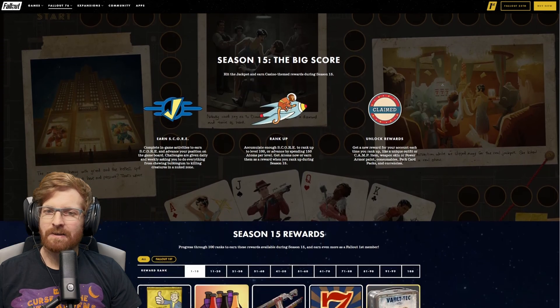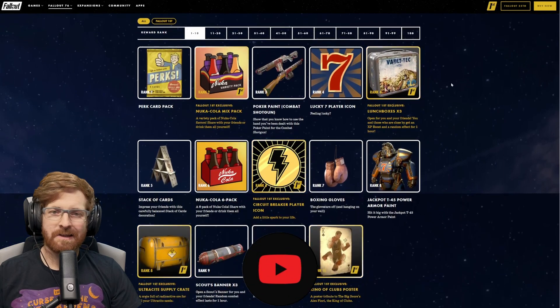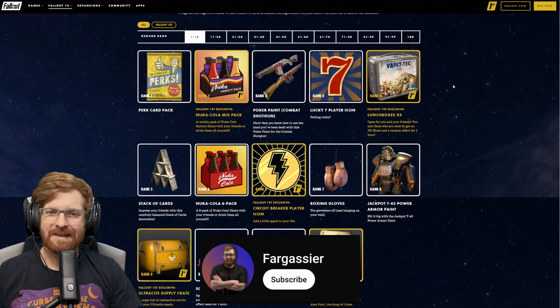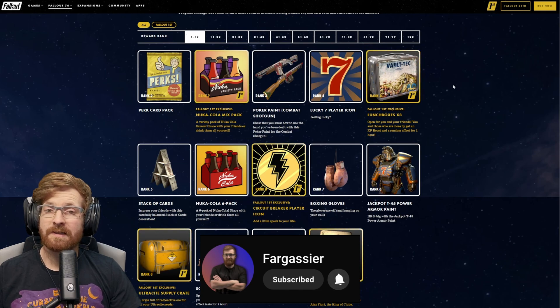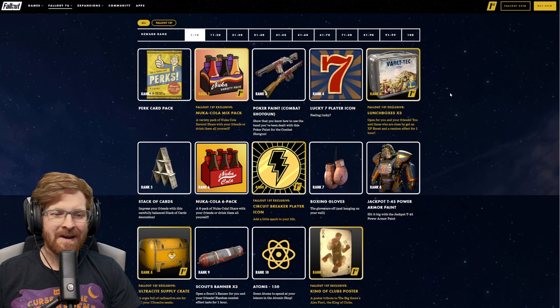As a reminder, normally Bethesda will take Fallout 76 offline around 9 or 10 o'clock in the morning of the day of the update. So make sure, friends, to get the Season 14 done if you haven't already. Alrighty, let's get in here.